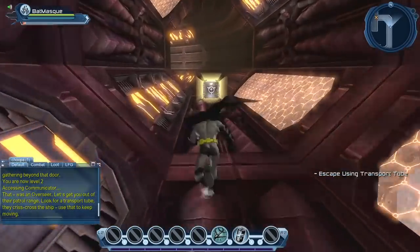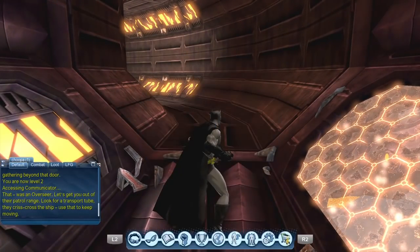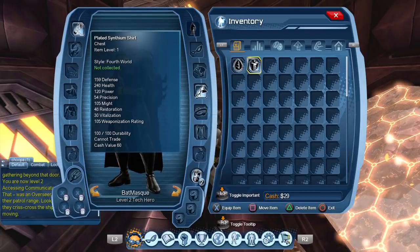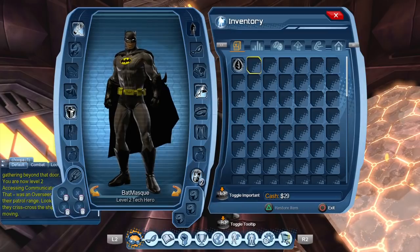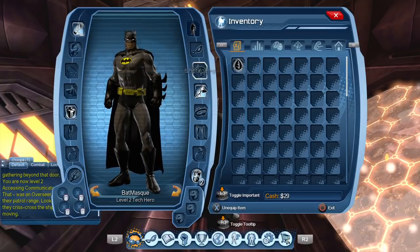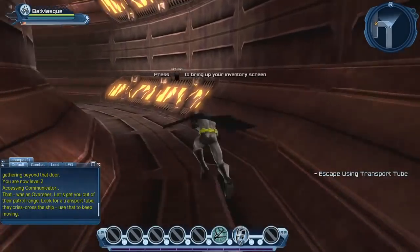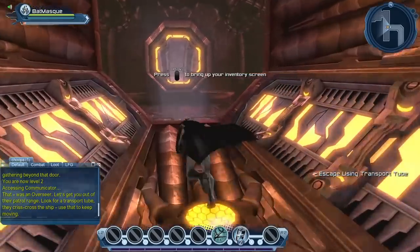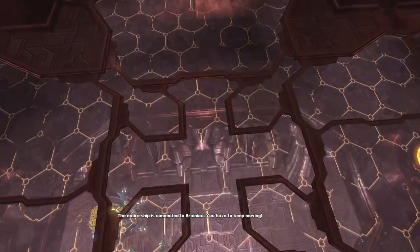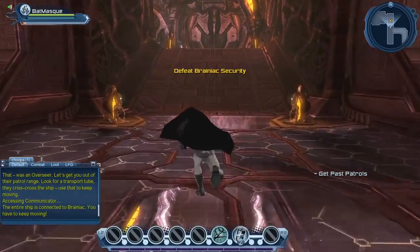If you want more information about how I made this character, just take a look at my character creation Batman video. Sometimes in DC Universe Online you'll see a little chest like this one, and this one gives us a chest piece. By the time we're done with this mission, we should have a piece of gear in pretty much every slot, except I think the shoulders, the headpiece, and maybe something else.